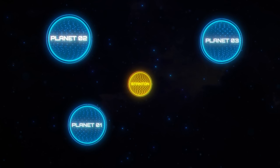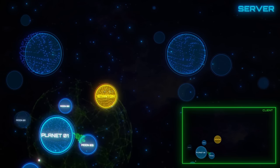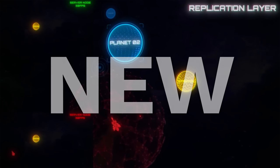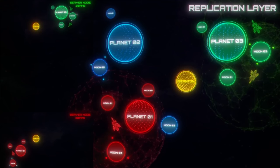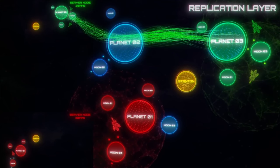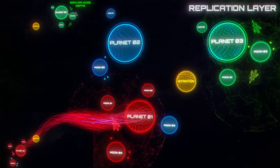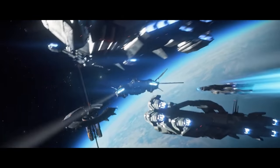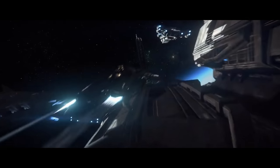Now, instead of simulating the moving client with a streaming bubble inside of a server, the server itself is the streaming bubble — essentially turning every server into a roaming client with the ability to actually report everything it simulates back to the separate replication layer, which can then report those changes to the entity graph and every other server that might at any point need to stream in the content in question.